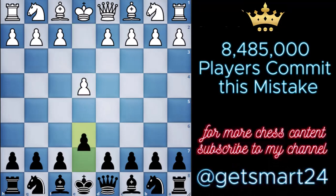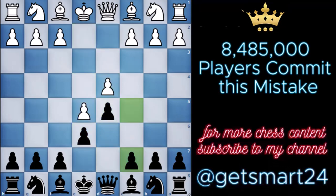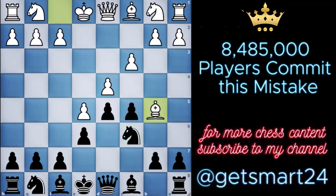The advanced variation of the French Defense unfolds following the initial sequence of moves. At a certain point in the opening, white may opt to pin your knight. It's during this pivotal moment that we can set a cunning trap — a tactic that remains effective even if the pin is established later in the game. To execute this trap, we elegantly break free from the pin by moving our bishop.